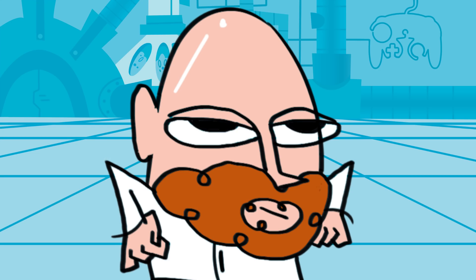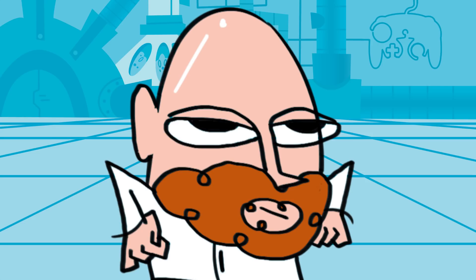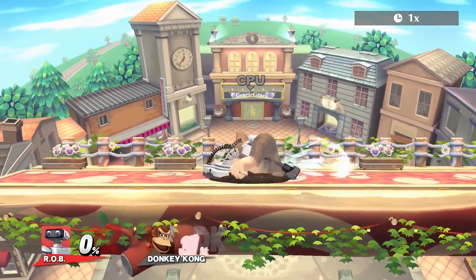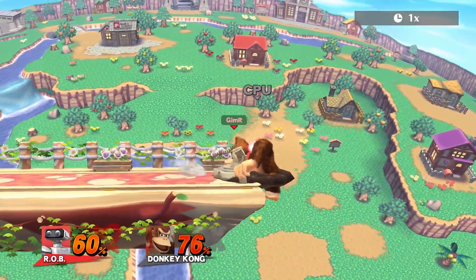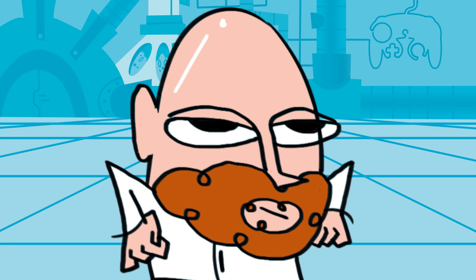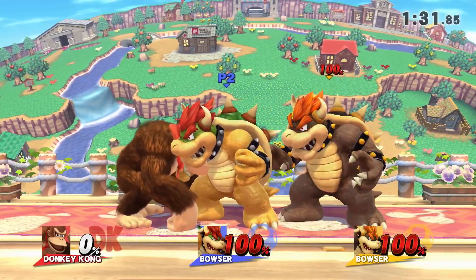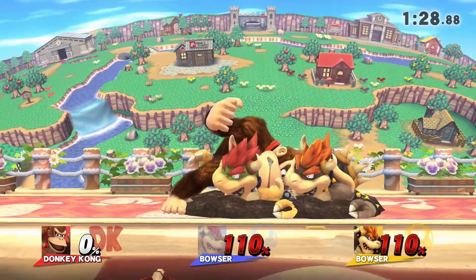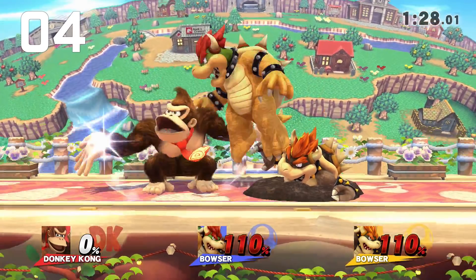In order to force your opponent out of their grounded animation, you have to hit them with a move that has enough knockback. As you know, percent affects knockback in Super Smash Bros., so something like Rob's down tilt won't knock them out at zero percent, but it will at higher percents. Here's the thing: if you get knocked out of a grounded state, you receive less knockback than if you get hit by the same move when you're not grounded. This means it's harder to kill someone if you put them in the grounded animation. Also, because of that 11-frame pop-out animation, if you pay attention to your opponent's percent and read their mashing pattern, you can charge an attack to force full knockback right when they pop out.